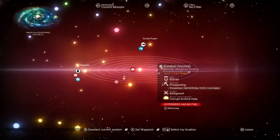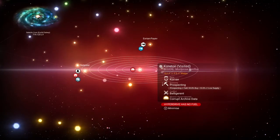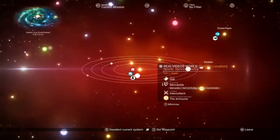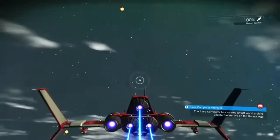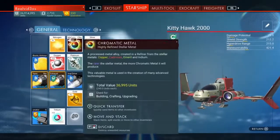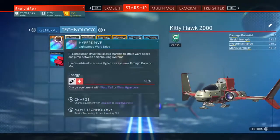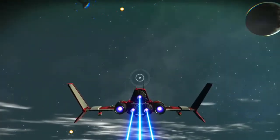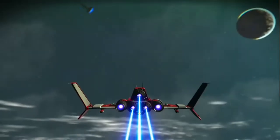Okay, so that's a Corvax — I have visited this system before. But that's all right. Prospecting economy. Belligerent. Corrupt archive data. Okay, so I've got to go there to the Coriton system. All right, so we know what we're doing. Let me just get the fuel in. Extra ship technology, hyperdrive — load technology, recharge. Okay, Coriton system, here we come.